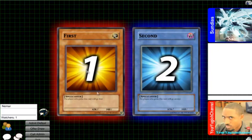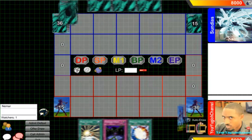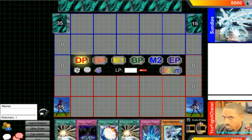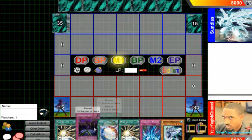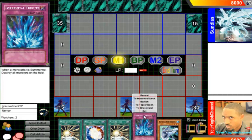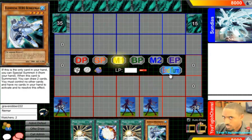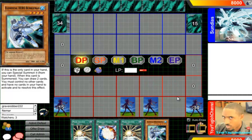Hello, Yu-Gi-Oh! players, how are you today? Today I'm going to be testing out Dino Heroes. The deck consists of heroes and dinosaurs, or Dino Rabbit and Heroes. So I guess this is an example of a bad hand, so I'm going to set this and set this and end my turn.